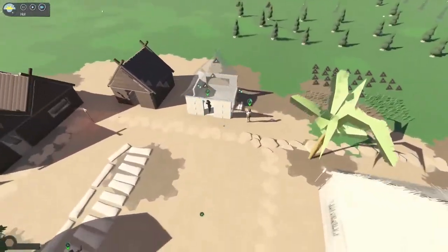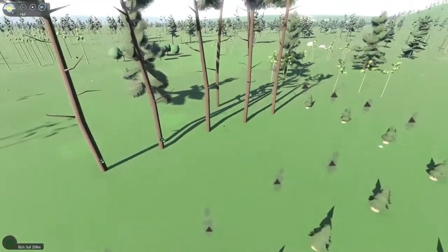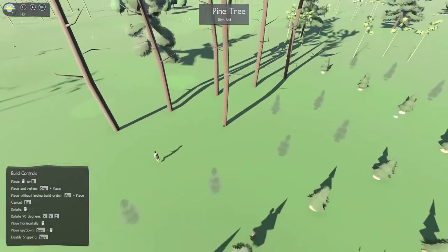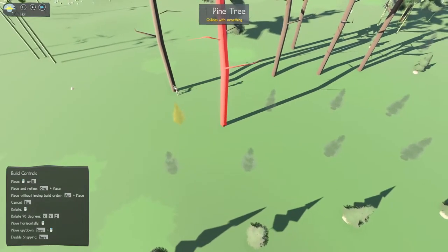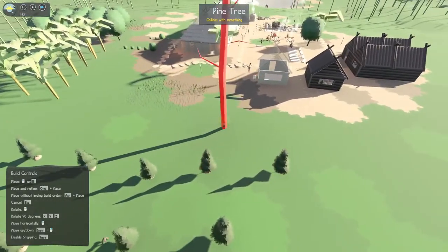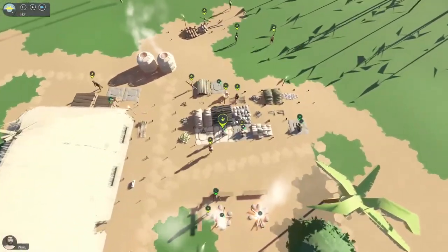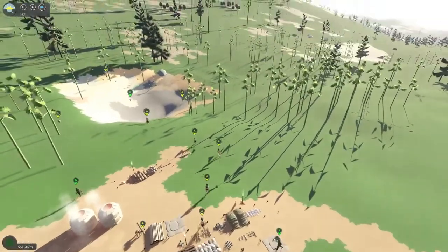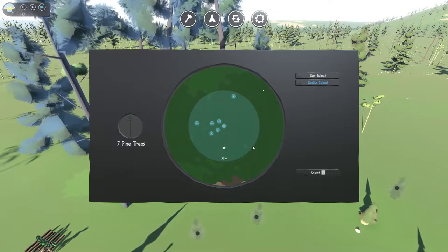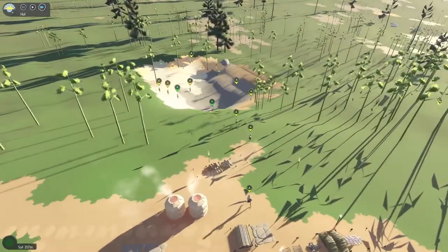We're gonna need some logs, so I'll get a couple of those and also plant a couple more - as I say, you take, you give back. Let's respect nature and give it back. I can still plant a couple here but I need to make sure I have enough pine cones. It's only gonna be four, so let's see if we can pick up a couple more - pine cones will act like seeds for us to plant.